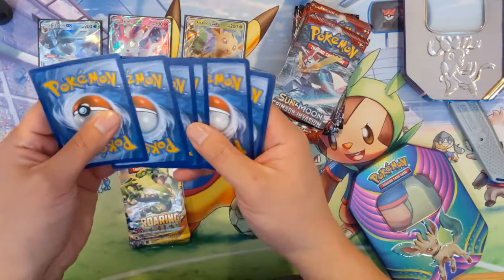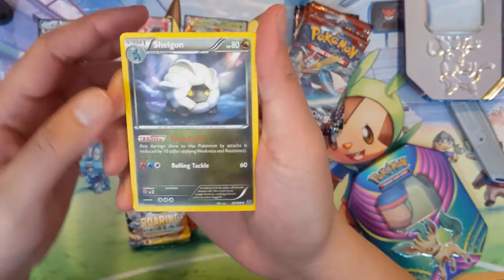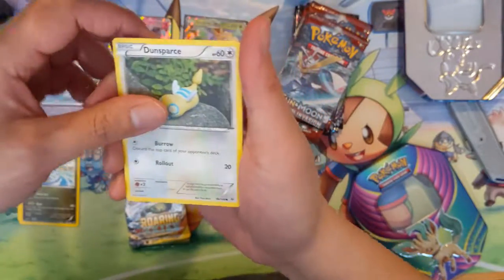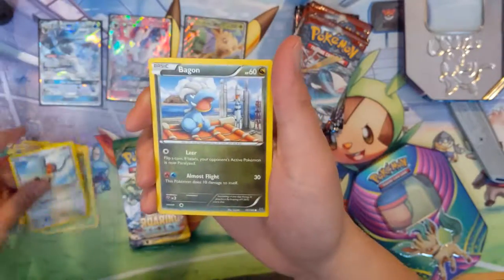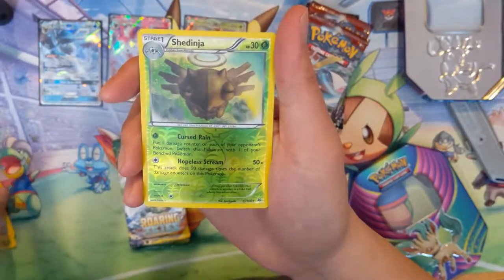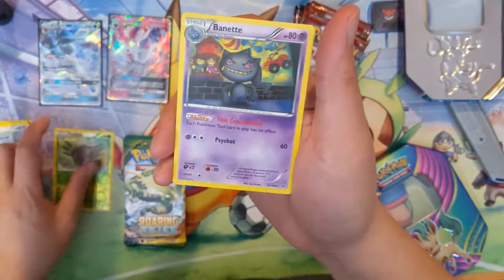Let's see... I'm guessing three. Alright, so first pack, Roaring Skies. We have a Shellgon, Glade Spirit Link, Dragonair, Dunsparce, Wurmple, Talo, Bagon, Pidov, a Reverse Shedinja — it's actually kind of cool — and a Braviary Rare.